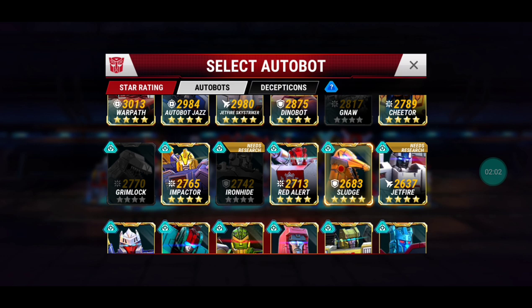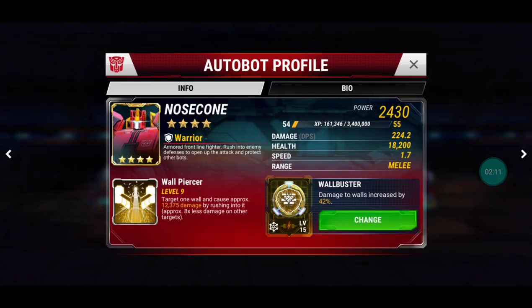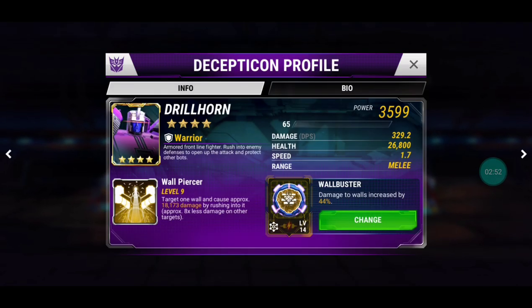The second bot I want to talk about is Nose Cone. He's been getting mixed reviews — he was just released last week. His ability is one point cheaper than Sludge's, but he deals damage to one wall piece only at maximum efficiency. At level 54-9 with a level 15 Wall Buster he can break an HQ16 wall. You're probably looking at level 63-9 to break a max wall. On my Decepticon side I've got Drill Horn maxed out at level 65.